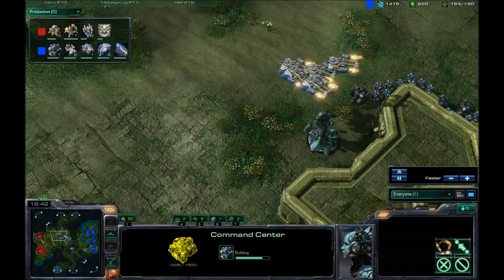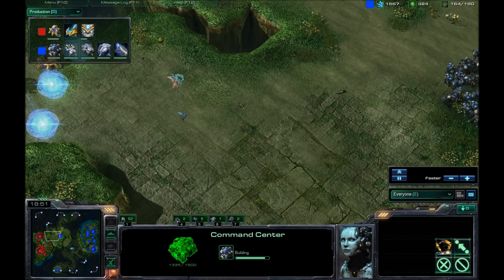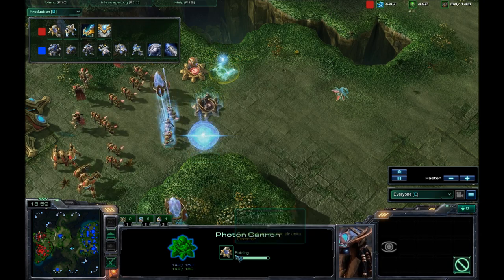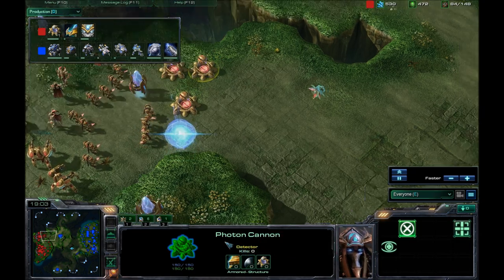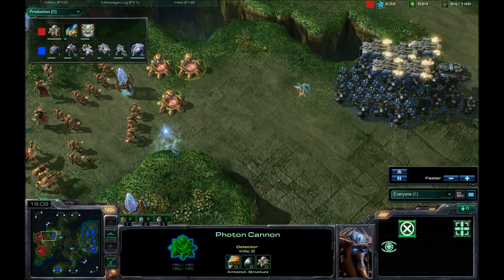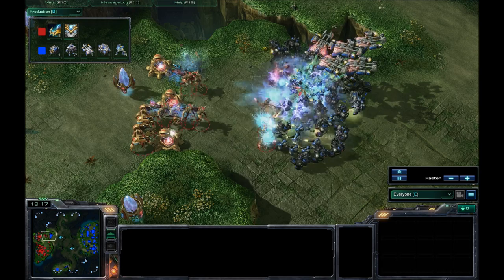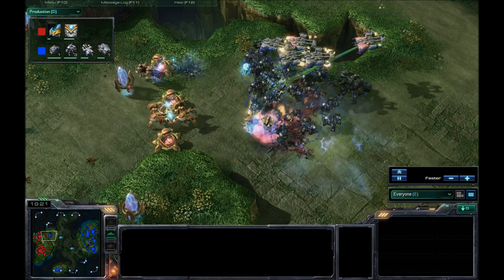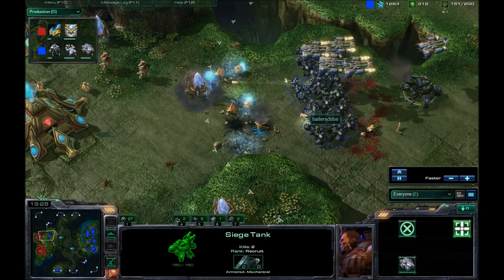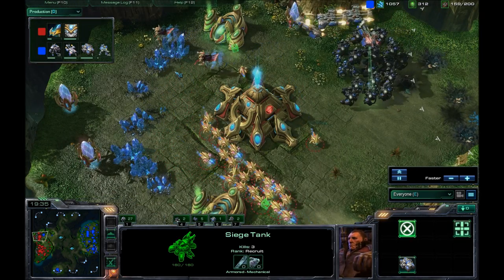I'm trying to get up to full supply once again, like I used to do in my placement matches — I used to wait until 200 supply and then move out. The Observer is going to spot my army very early on. Photon Cannons being warped in. I'm stimming up, and there go the storms. I don't really care right now because I know I have the massively larger army here. My Siege Tank will definitely get the job done. High Templar's trying to run away, but I do spot them thanks to my Medivac.